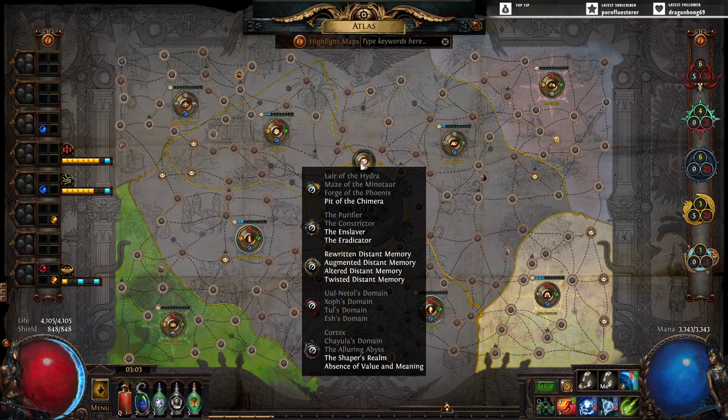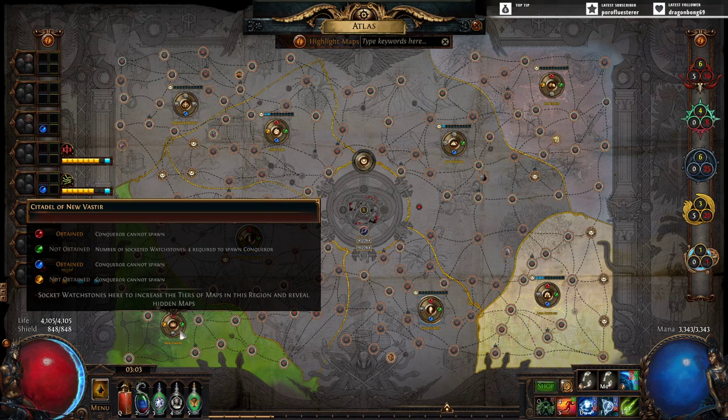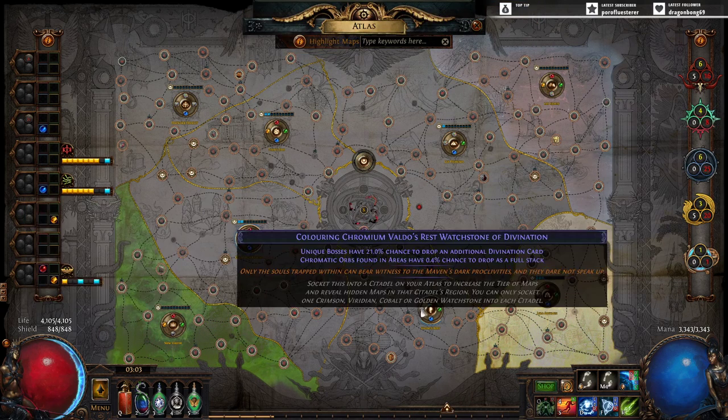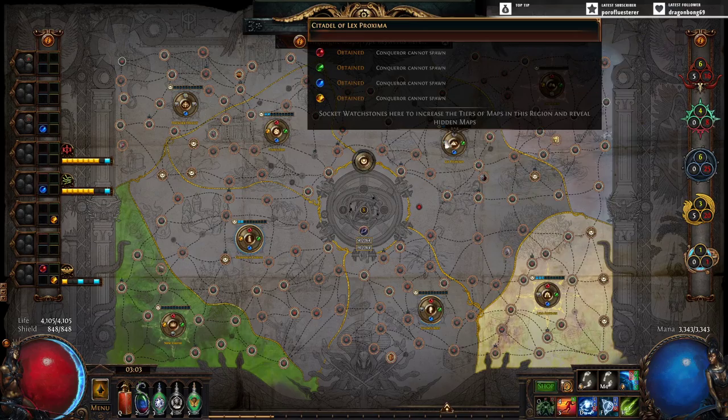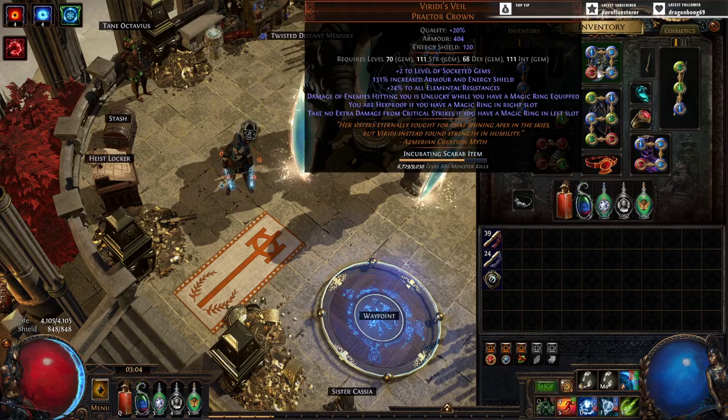We've done almost all of these fights — we've done the Maven, the Ubers, the Breach Lords, the Elder Guardians and the Shaper Guardians. I've also killed Sirus on Awakener 8. We have a full set of watchstones; technically I'm missing two out of one region and two out of another, but I've gained so many crafted watchstones from the other fights that I just haven't really needed them. At this point we're fully into the Vrede's Veil setup that I mentioned in my last video.